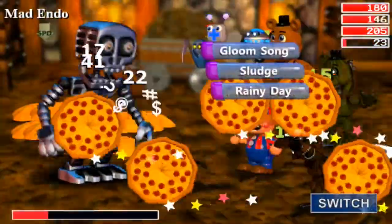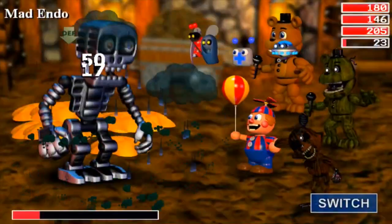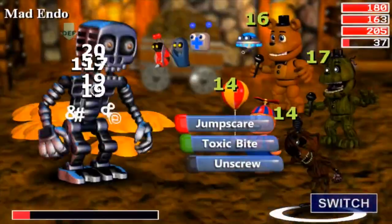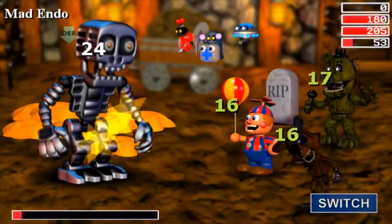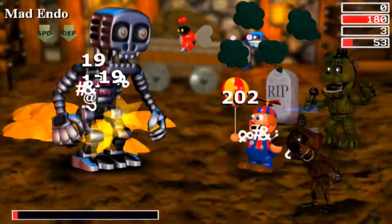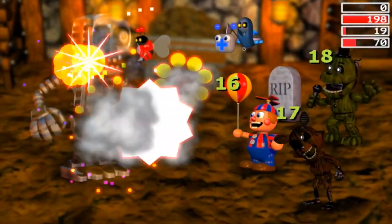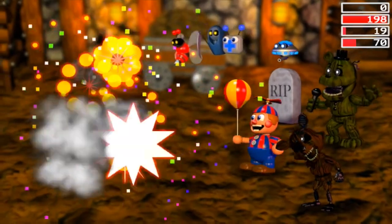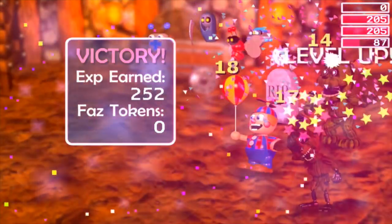I'll switch teams since the other team wasn't doing well. Get his defense down so he doesn't defend our attacks as well. Unscrew — Freddy died, he had Pizza Reel, that's not good. I switched to the other team. He's nearly taken out anyway — don't worry, we're gonna do this. That was a very close one! Look how much we're leveling up!